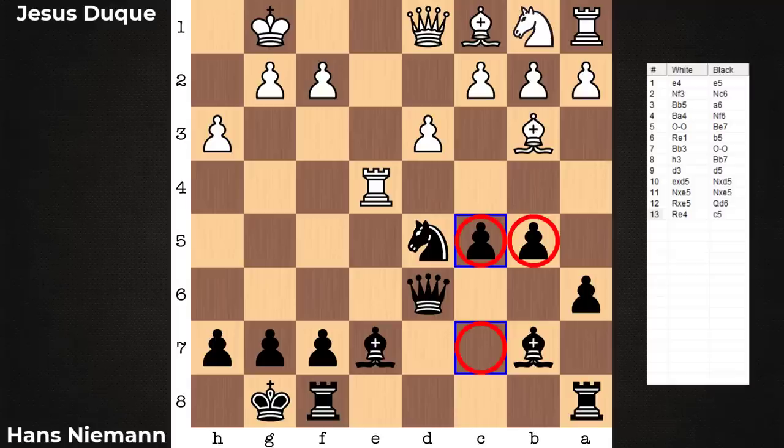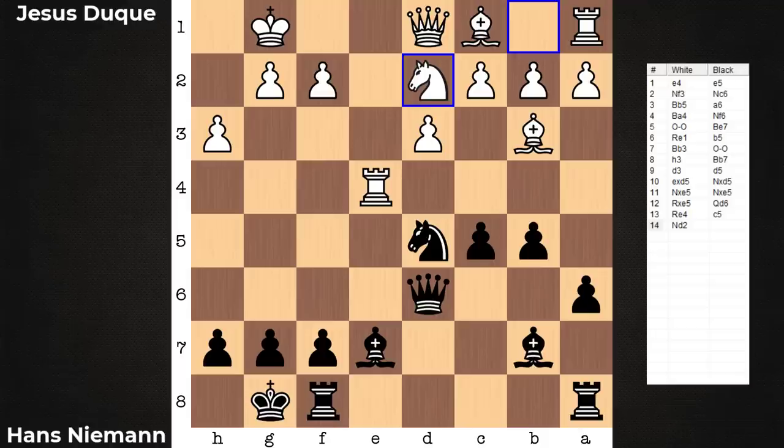Black follows with C5. That pawn wasn't doing anything wonderful on C7 — why not create a pawn duo? From here, Nd2. This is an inaccuracy. Black has a strong move — let's see if you can spot it. Black to move, what is best? Feel free to pause the video.